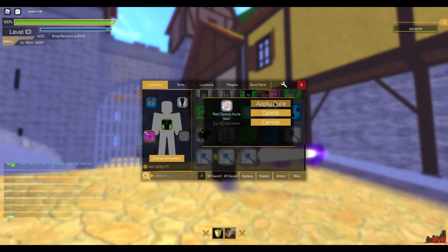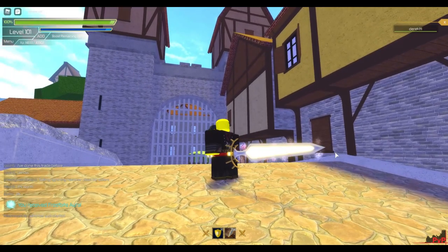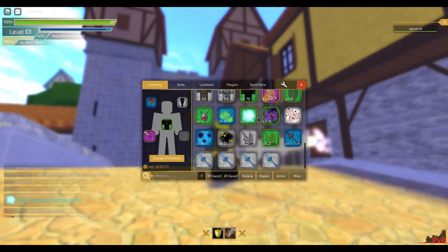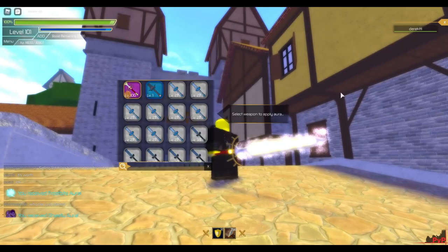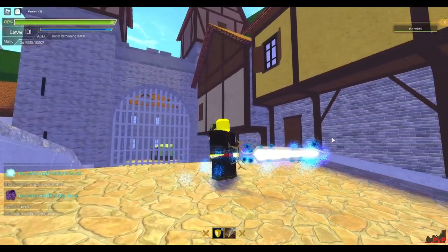Next we're probably gonna do the Red Spar — it kind of matches my thing except for the red. But if it didn't have the red it would technically just be the Rust By Aura. And then next we have the Reactive Speckle — I think this was the 10% one, yeah it is. It looks pretty cool if you have some kind of blue sword.